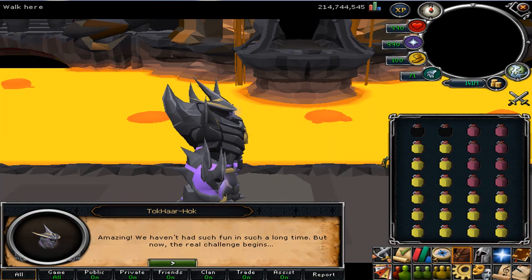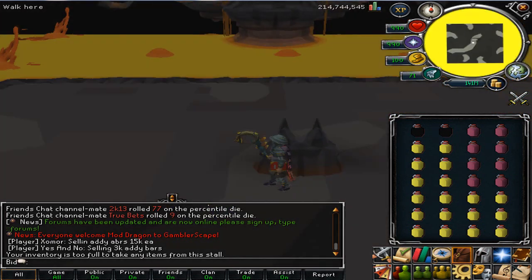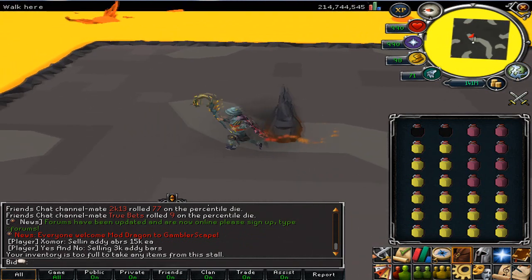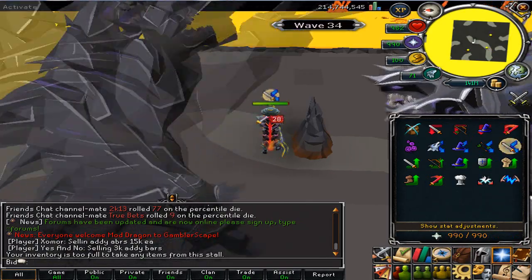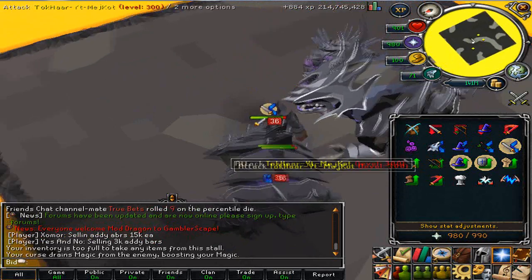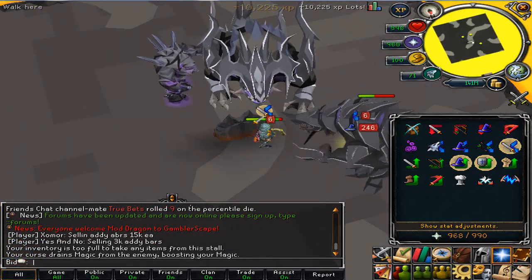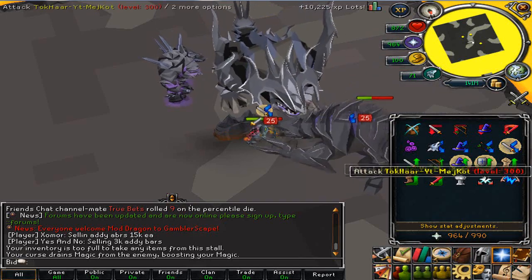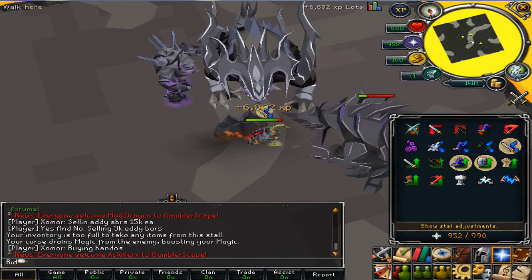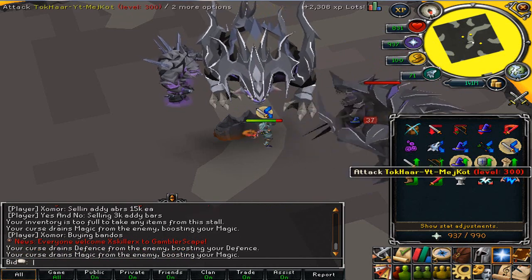I've only actually done it one time, and it's not hard — you've just got to pay attention. I don't have a Steel Titan, but you'd kill the Tentacles at the end with a Steel Titan. First off, go on the north side and protect from melee and leech. So you leech their mage and you get a defense bonus, and that's what you need. First round: get on the north side, protect melee or deflect melee — it depends on which prayers you're on. Curses are better. You do that, boom, you kill him.